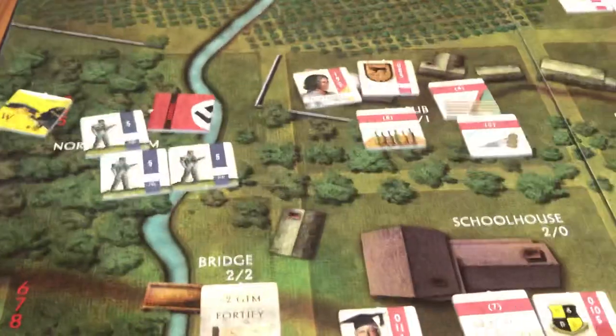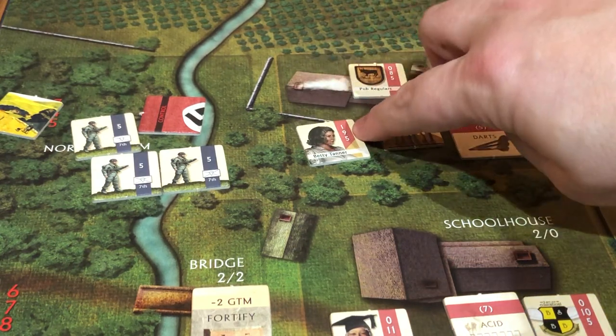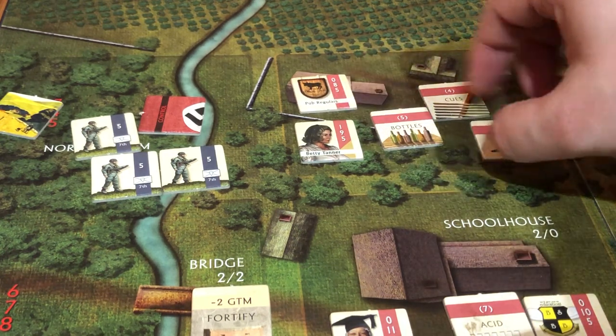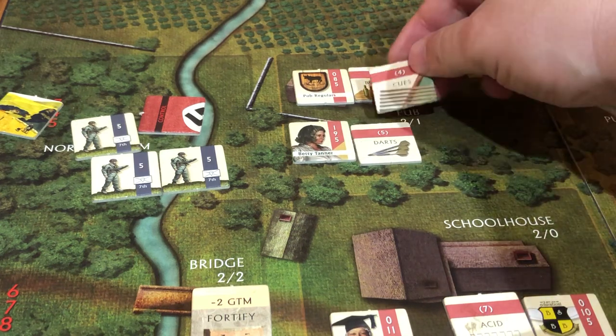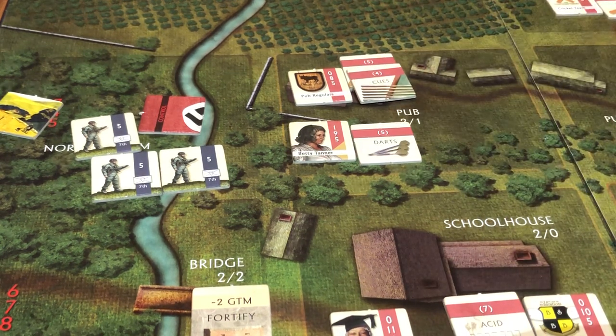Let's look at the situation — we've got to make sure everybody's equipped. Her close combat attack value is 9, the bar patrons have an 8, and there are bottles for 5. We'll give the bottles to the bar patrons and she'll take the darts. The bar patrons can equip 3 items — if they have the bottles and the darts, both of them have a 5, which is useless. So by giving them the pool cues and the bottles, they can now hit on an 8, 5, or 4 — three numbers we can hit on. For her, she has a 9 and a 5, so there are two numbers.